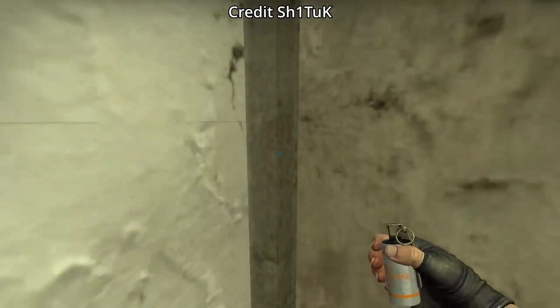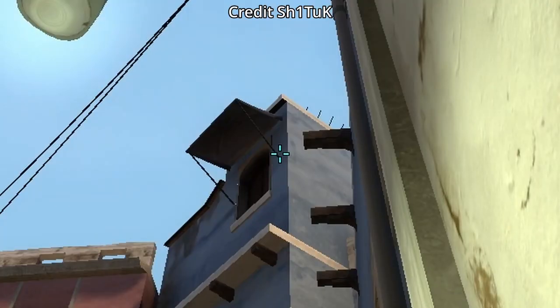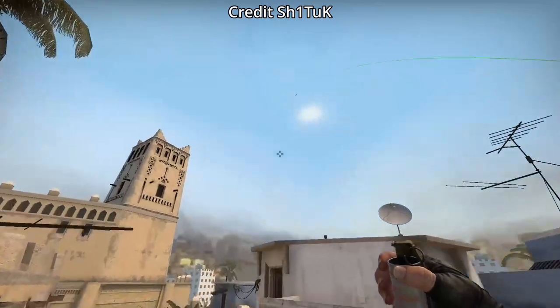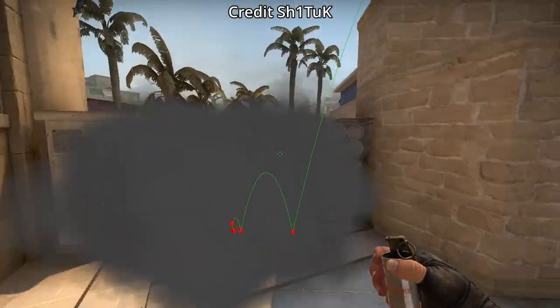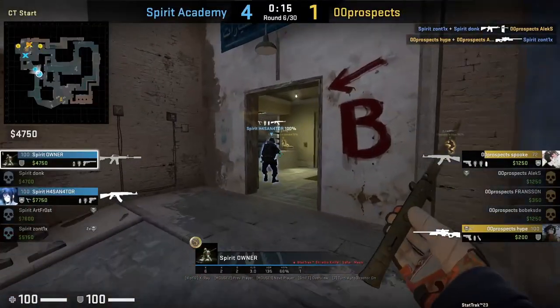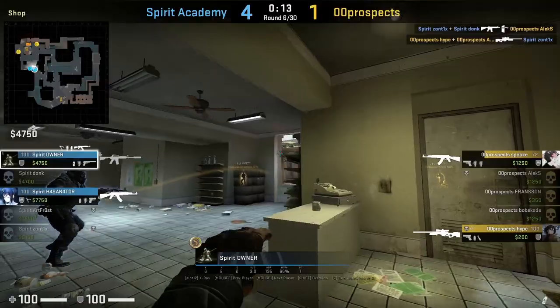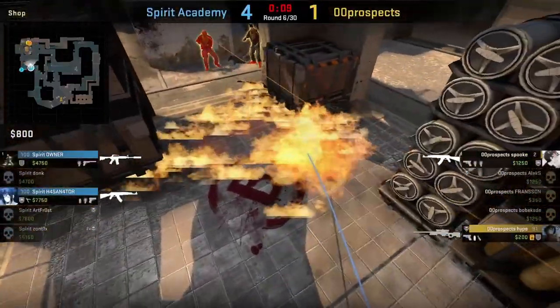If you want to smoke CT from underpass, stand in this corner, aim as shown, then jump throw. I've shown every possible A smoke thrown from underpass — this was the one smoke I was missing in my earlier scenario. You can also throw a molly off the empty pillar so it bounces into site and spreads to stop and delay the plant, however prospects have a smoke to put it out.